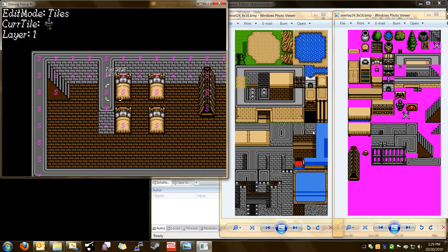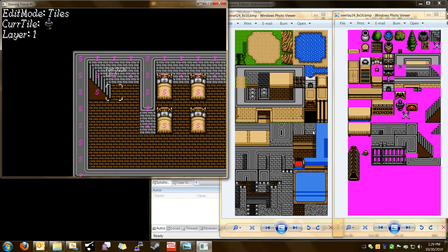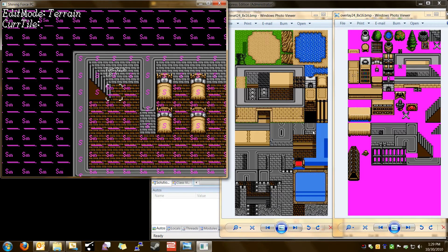Let's have Bowie take it for a spin. How does Bowie get down here? Bowie needs some events, so we'll press E. Switch modes — this is terrain editing mode.